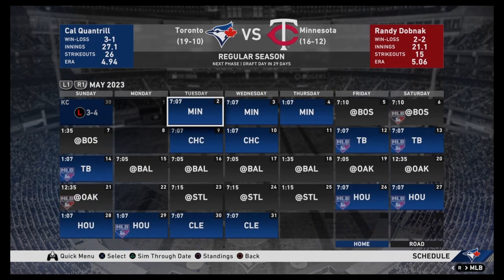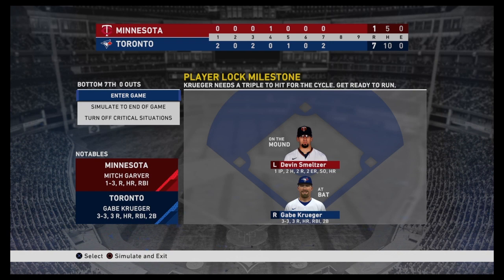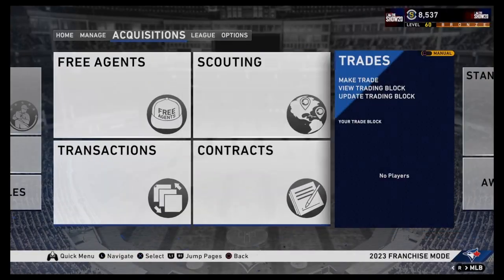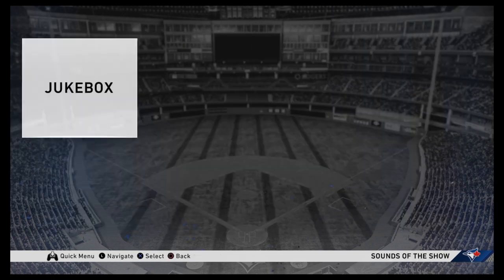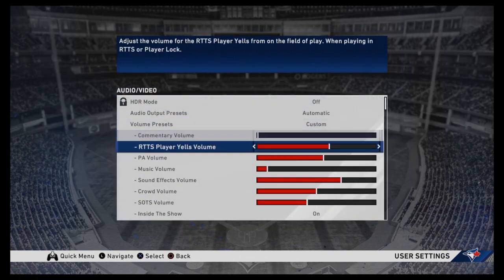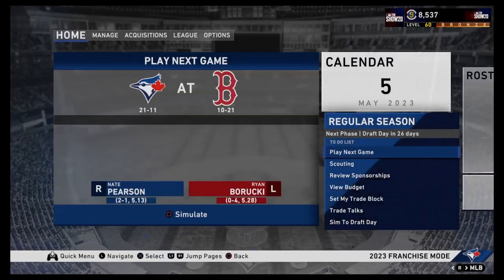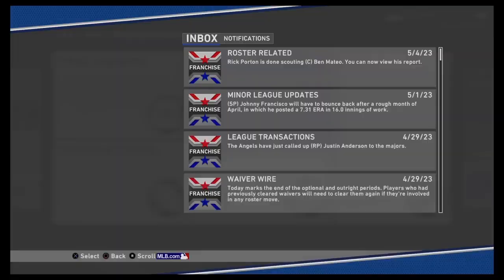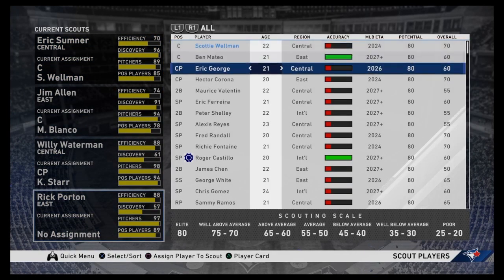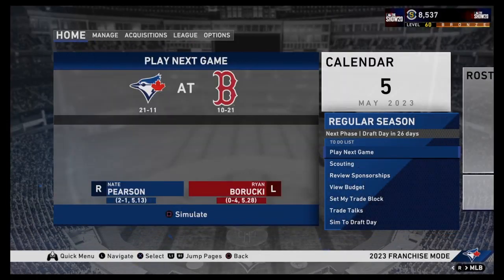Your Toronto Blue Jays with a 19 and 10 record. Not really much else that we need to do here. Kruger needs a triple for the cycle. We won 9 to 1 - that was pretty awesome. I need to go under user settings, audio, and turn off the show. So I think I also had some scouting to deal with. Central, catcher - very nice. East - don't need a closing pitcher, but I'll take a 19-year-old shortstop there.